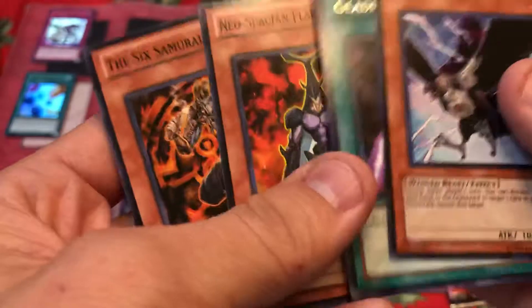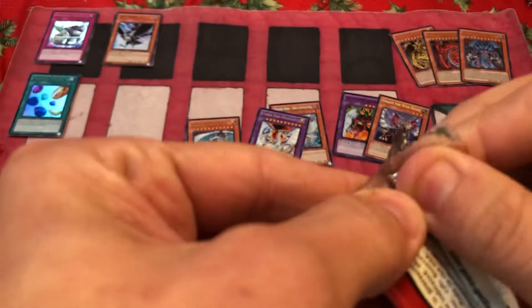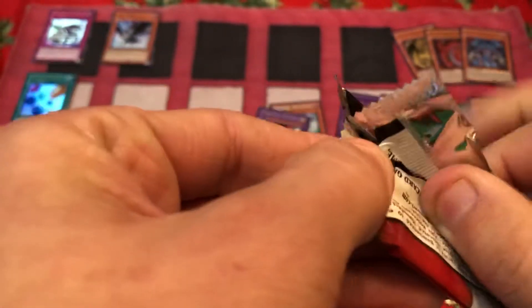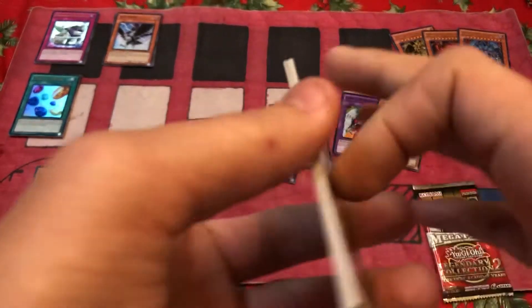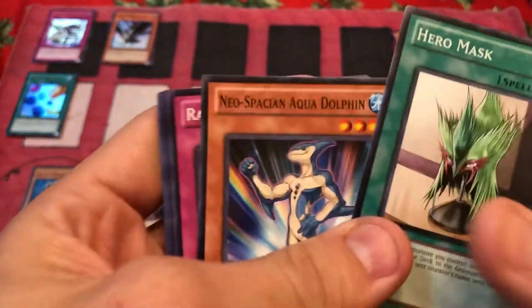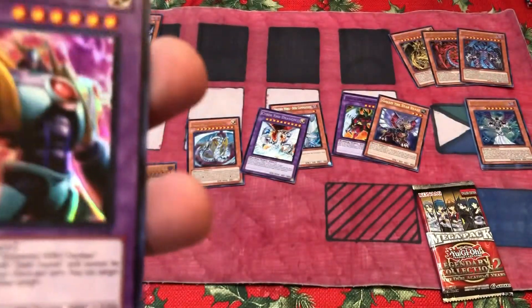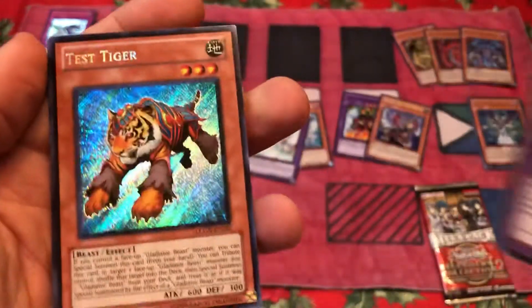We'll put those right there. And then we have a Gladiator's Return, Spacey and Flair Scarab, and Six Samurai. Hero Mask, Neospatian Aqua Dolphin — is this good to get? Or am I just — whatever. Rainbow Gravity. We got Lightning Golem. Not that great.